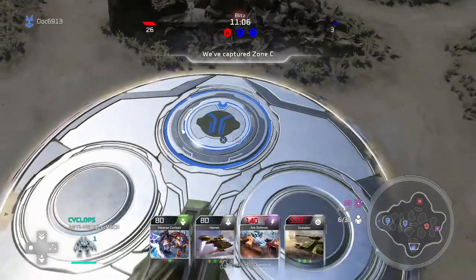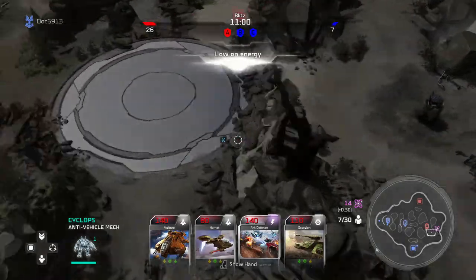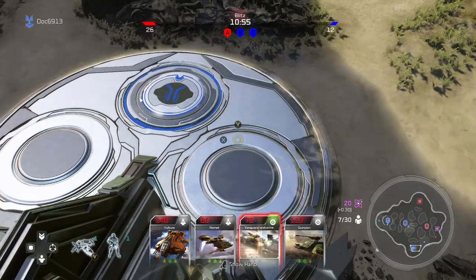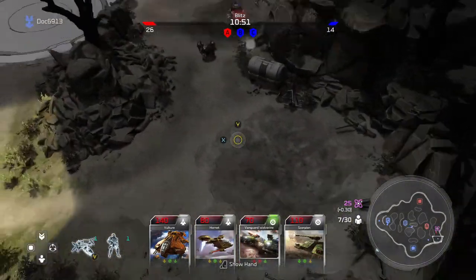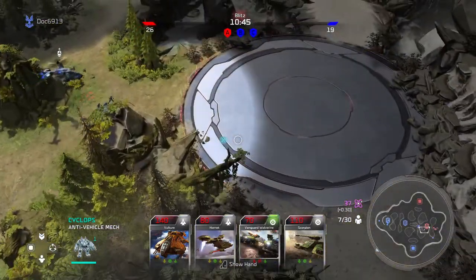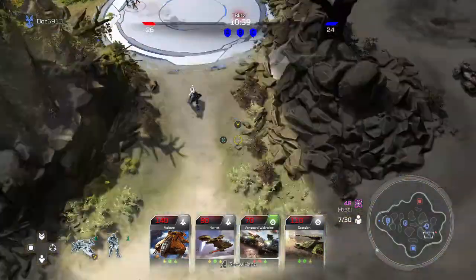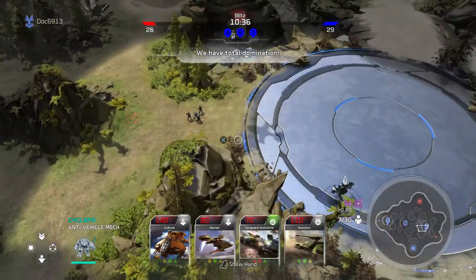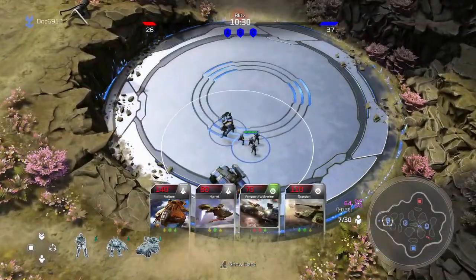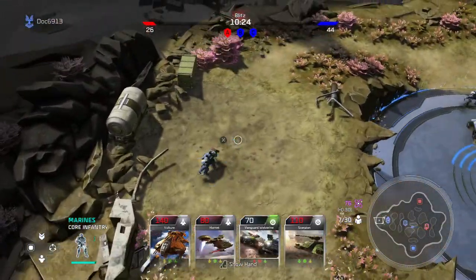I'm doing a two-part video series — not sure which video you're watching first — but essentially I'm going through and taking a look based off of the live stream that Sketch ran the other day. I'm going to look at both multiplayer as well as the Blitz cards. This video is going to be Blitz-specific focused, so if you're more interested in multiplayer go check our other video out — they'll both be up at the same time.